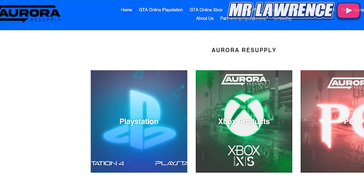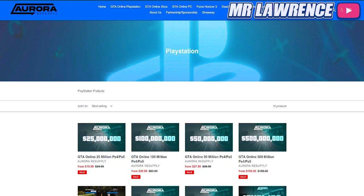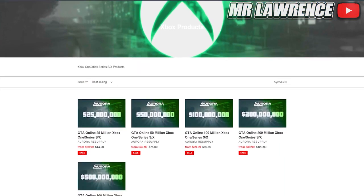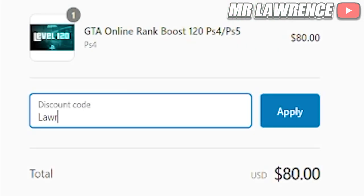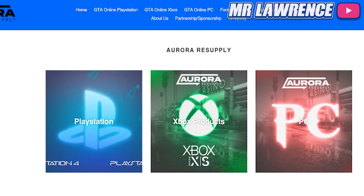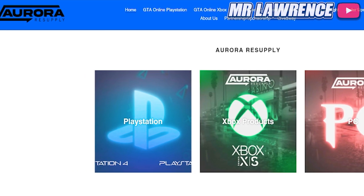But before we continue, check out Aurora Resupply. They provide multiple GTA services such as money accounts, money and rank boost for all platforms. They are cheap, fast and reliable. Don't forget to use my code Lawrence at checkout for a 10% discount. The link will be in the description below, so check them out and let's get straight into the video.